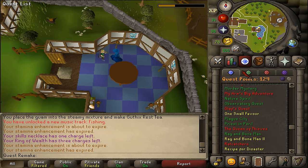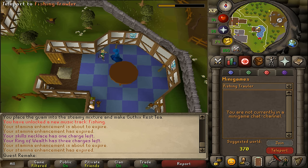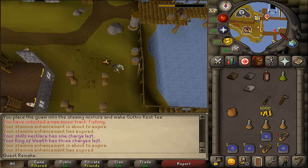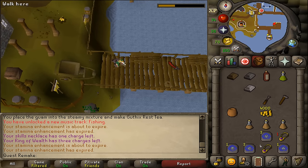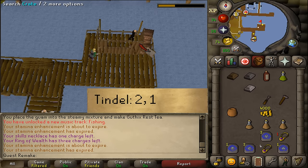Next we will need to go to Port Khazard, that is the place where you can do Fishing Trawler. Let's teleport to the Fishing Trawler and there should be a Tindel Merchant on the southern dock. Let's talk to the Tindel Merchant and select option 2 and then 1.